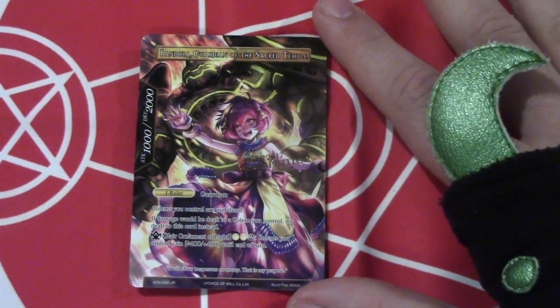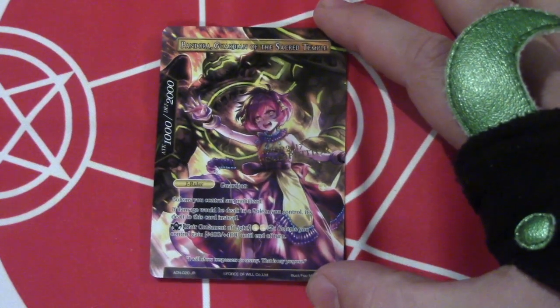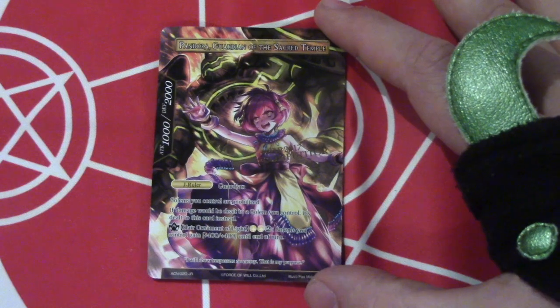For two white and two colorless, you can pump up all your golems plus four plus four, which is surprisingly relevant, especially against boards that don't have board wipes, so you just make a ton of golems really huge and then kill them.